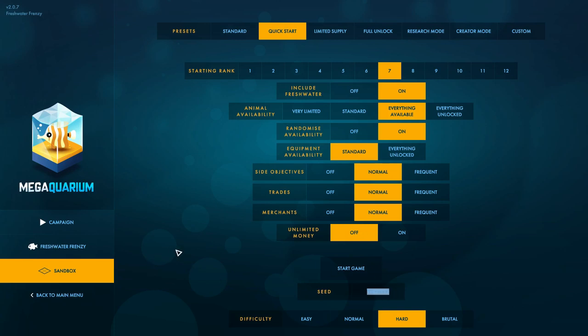For our seed, let's go with "Fish Biscuit" — why not? So if you want to play along and use the exact same seed, there you go. The seed is kind of important because randomized availability is on, which means which fish are initially unlocked is going to be different depending on which seed you use. So let's dive right in.